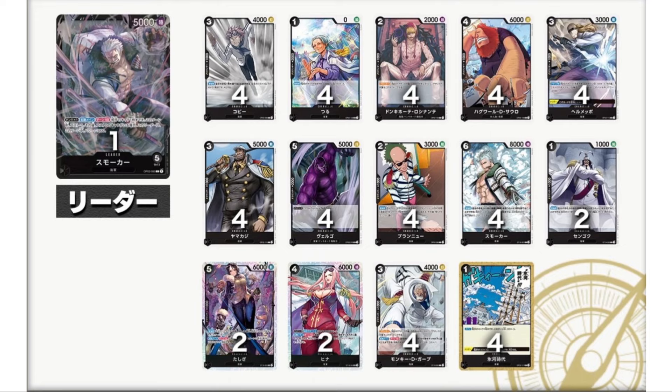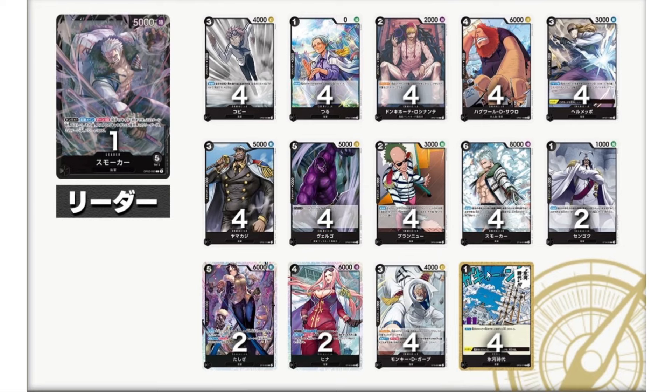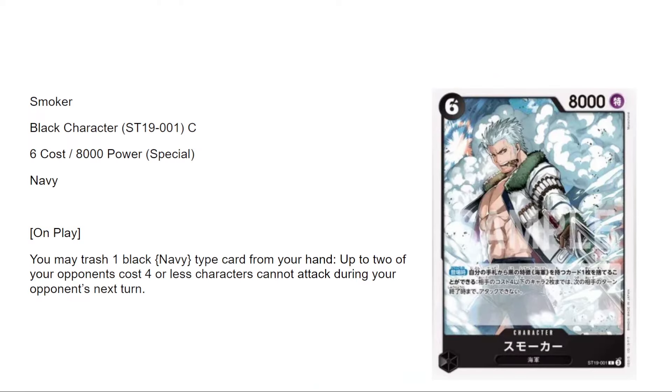The Smoker deck — Structure Deck 19 — I think this is the best deck, an absolute cop. You get four Ice Age, four Soru Soru, and four brand new cards on top of that. Ice Age and Soru Soru are about two dollars each right now. You also get some cool new cards: Smoker, Sengoku, Garp, Tashigi, and Hina. Overall super solid, and probably the most out-of-the-box playable of the bunch.